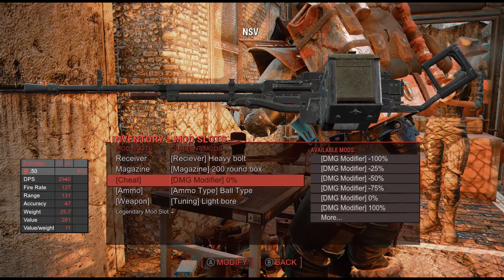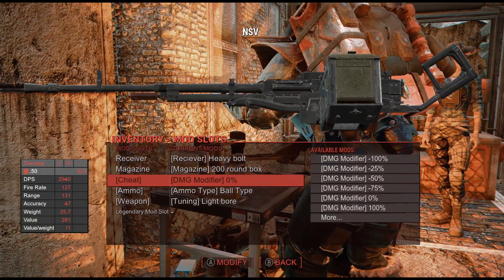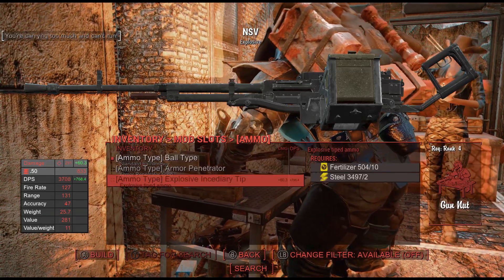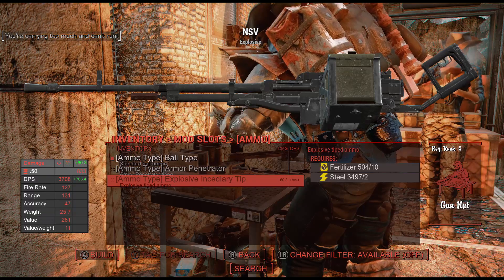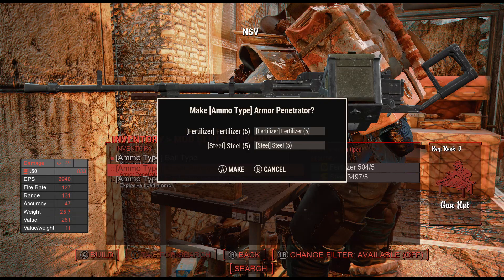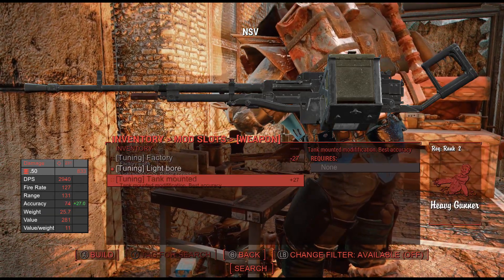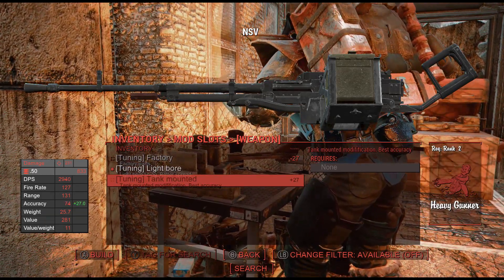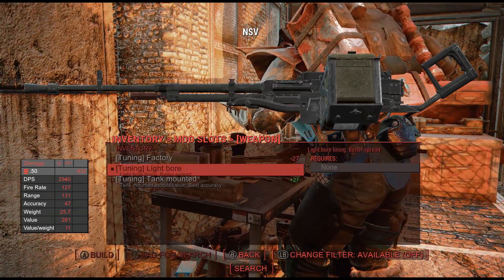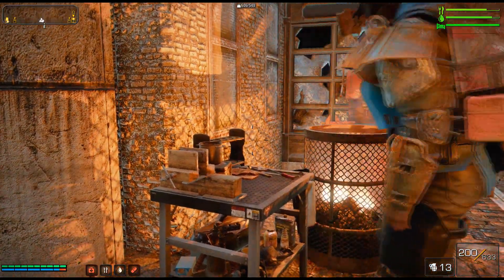There's a cheat damage modifier option here, but we're not going to use that — we're just going to keep it legit. Explosive-tipped ammo — you can put explosive rounds on this bad boy. Armor-penetrating tip is also available. I'm going to skip the explosive rounds for now because I don't want to blow anybody up. We have the tank-mounted modification for best accuracy, a light bore lining for better spread, and factory parts. We'll take the factory parts. There we go — 200 rounds in the clip.